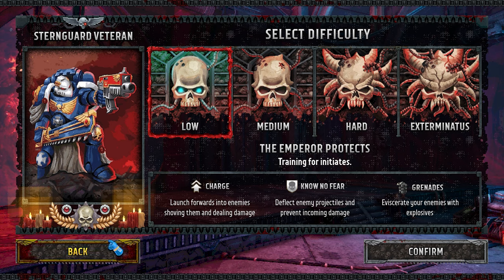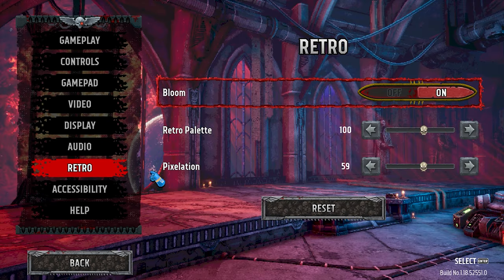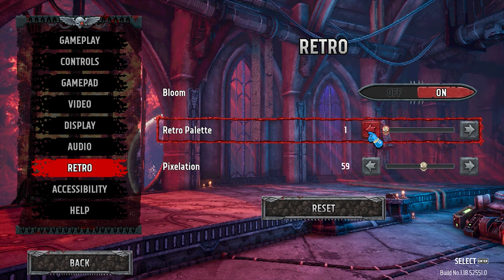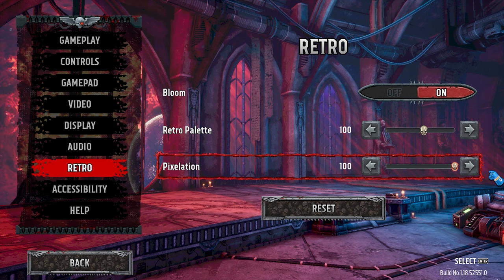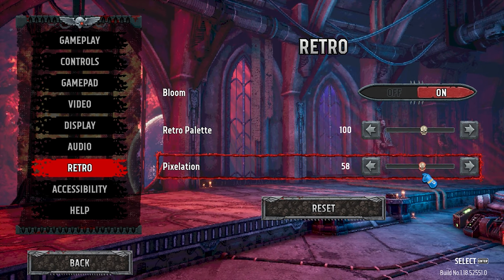I love the old pixelated style. Actually, there was one thing before we jump in — forgot to mention this. There's obviously a bunch of options here. We're playing on PC, but they have this retro option where you can change the retro palette, kick it way down, and pixelation is also a thing. We're going to stick with the default, which I think was like 60 or 62.